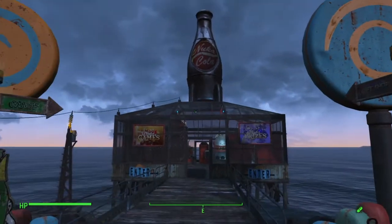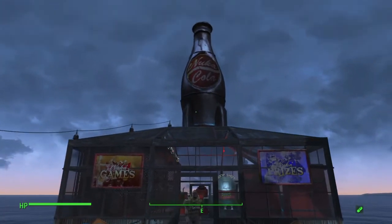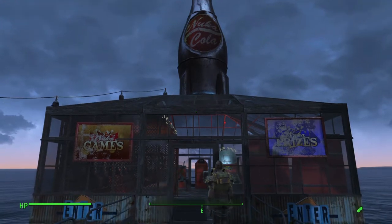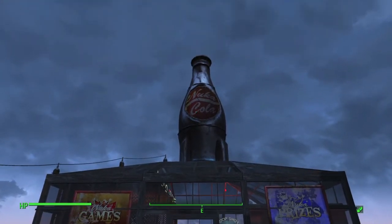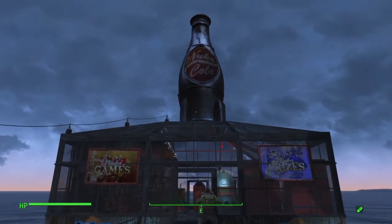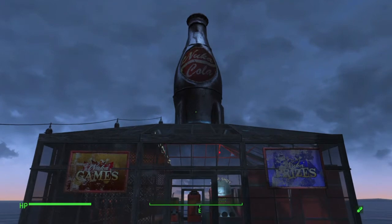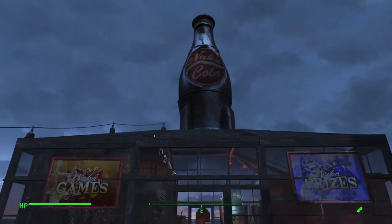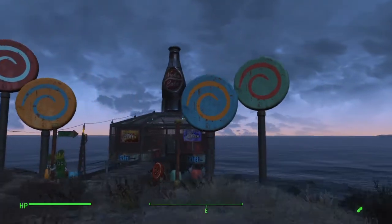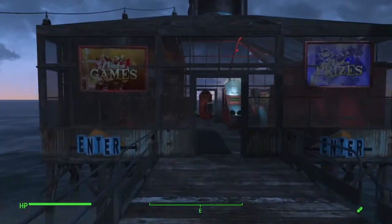I put it down and used the ashtray because you can't really place anything on top of the glass roofs. But I climbed up there and placed an ashtray on top, built the bottle, got the ashtray close, then used the select-all glitch to pick it up. I built some stairs, walked it up there, and was able to place it — so it's actually floating, but it looks like it's on top of the building. I really like the way this little arcade came out.